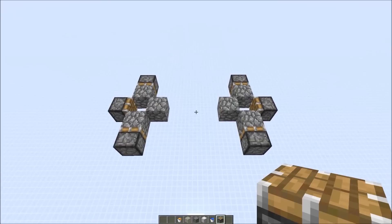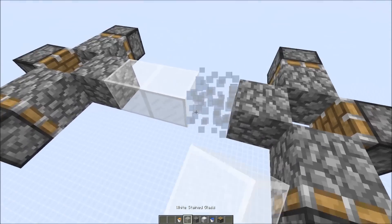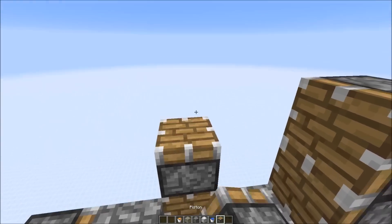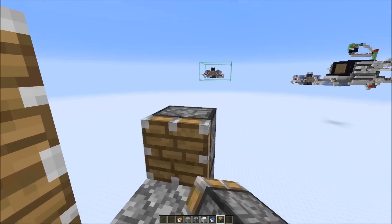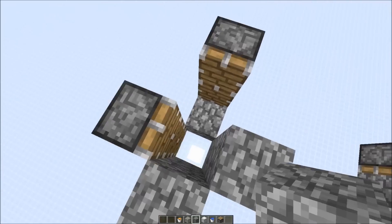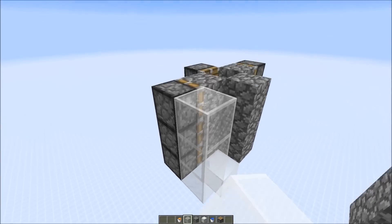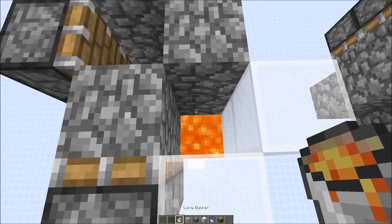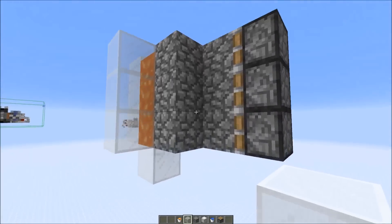You can find a material list in the video description. First we need a structure like this, with a space of three blocks in between, and we need to build it up three high. Just add more normal pistons and blocks. Now we can add the lava. To contain the lava I use glass blocks, but you could use any block really. This needs to be a lava source for every block. Do this for all four sides.